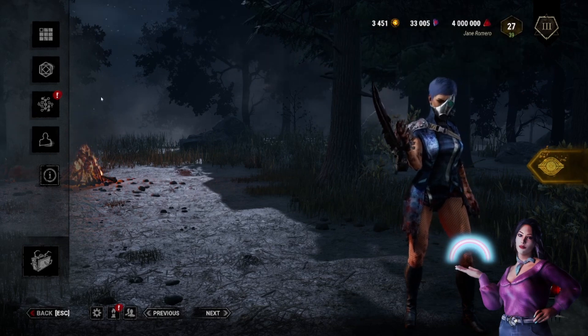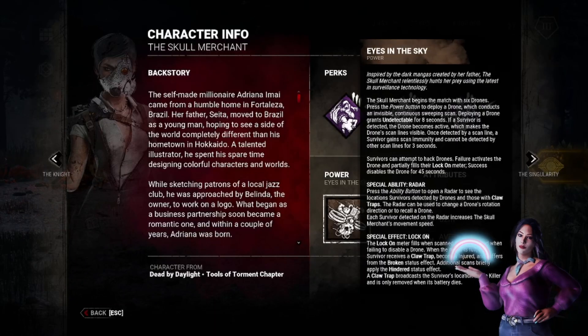Let's start from the power. The Skull Merchant begins the match with six drones instead of four. Press the power button to deploy a drone, which conducts an invisible continuous sweeping scan. Deploying a drone grants undetectable for eight seconds. If a survivor is detected, the drone becomes active, making the scan lines visible. Once detected by a scan line, a survivor gains scan immunity and cannot be detected by other scan lines for three seconds.